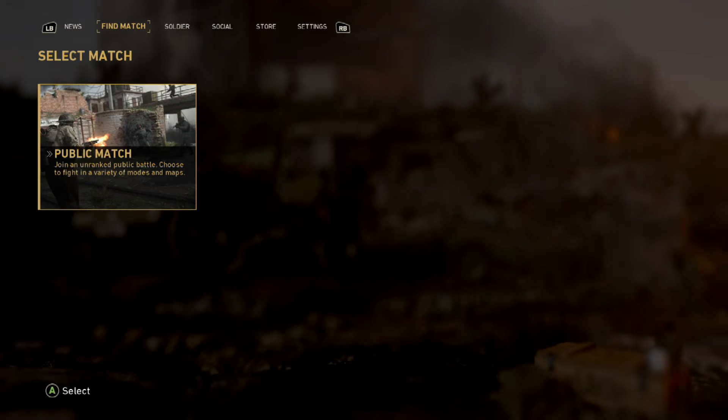Hello guys, welcome back to another video. Today I'm going to show you how you can customise your own characters — how they look, the way they are, the colour of them. This is basically telling you how you can do it and what you can actually customise and what they look like when you do customise them. So when you open Call of Duty WWII Private Beta...